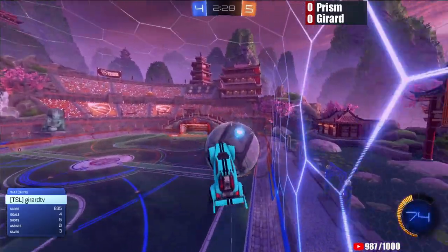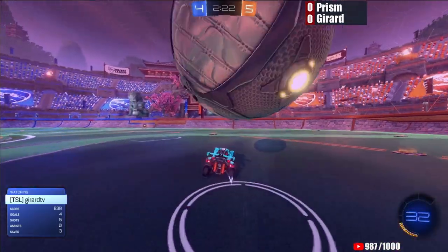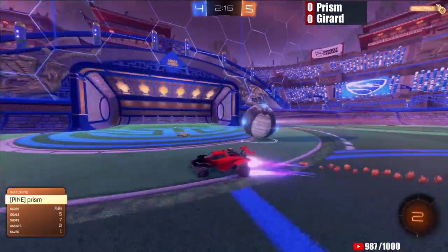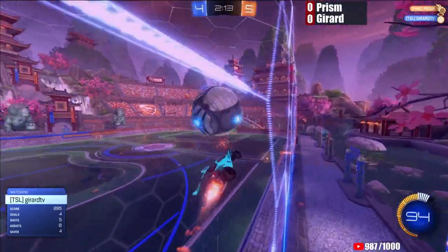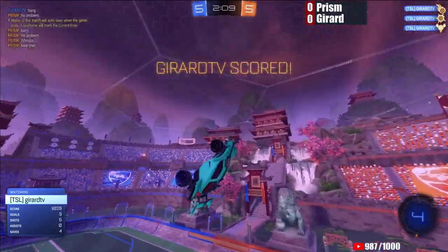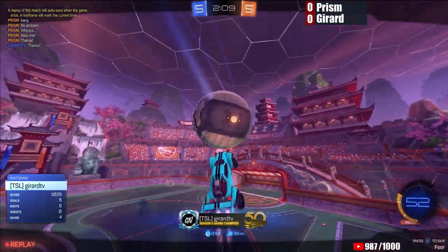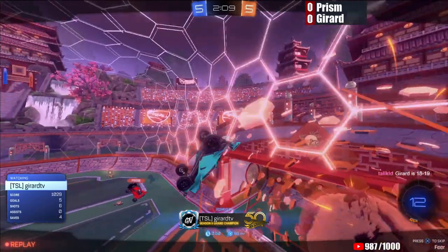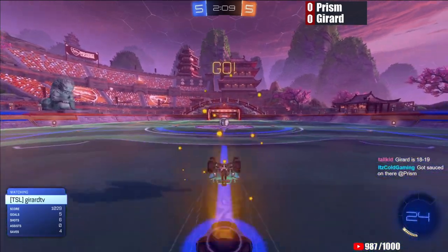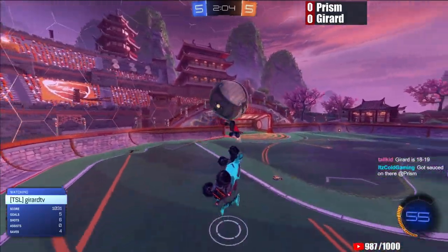Gerard going for a Daniel dribble — such a hard dribble. He takes a ceiling reset, which is not a bad method. His wave dash connects, but he very wisely realizes there's no shot attempt to be had and will give Prism a lot of space. Prism with a quick dribble, lost control of the ball — a little bit too fast, means he can't make any play out of it. A great dribble from Gerard. A full field dribble from that back corner — that last-second adjustment is so important. Right as Prism jumps in the air, Gerard able to get one more touch, push it out of his trajectory and in for a fifth.